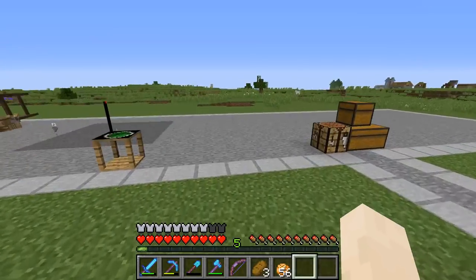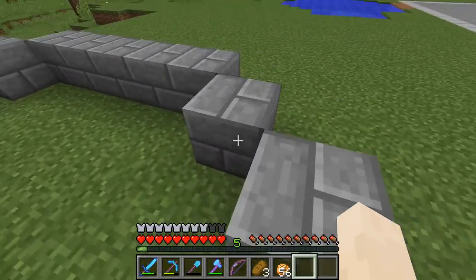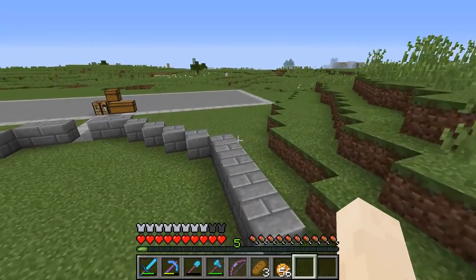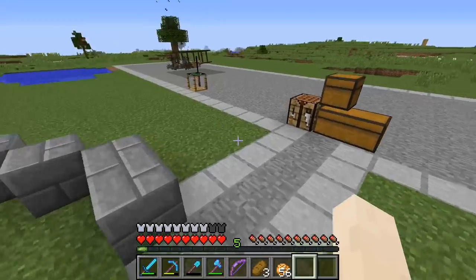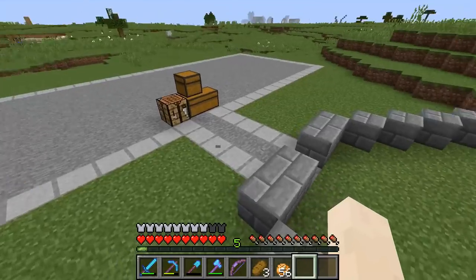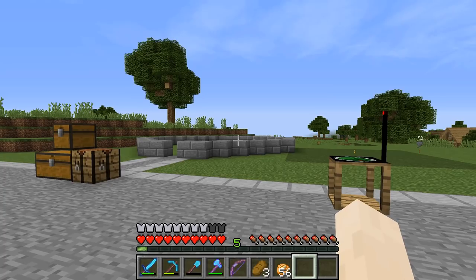First thing we did is we built this — we took down the tower that we built and replaced it with this thing, the new base of it. It's similar to the one in Season 5, but this one is actually two blocks bigger, maybe just a block bigger. The other one was way too big, it was just gonna look terrible. So we're going with this one.